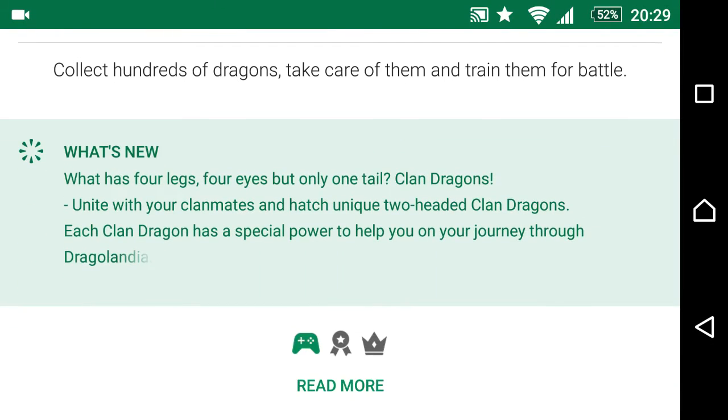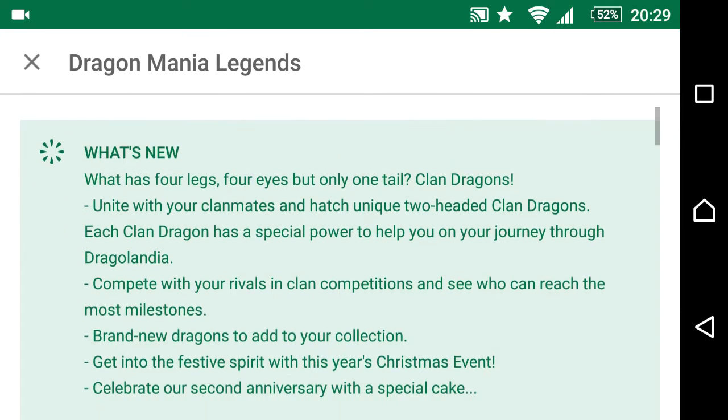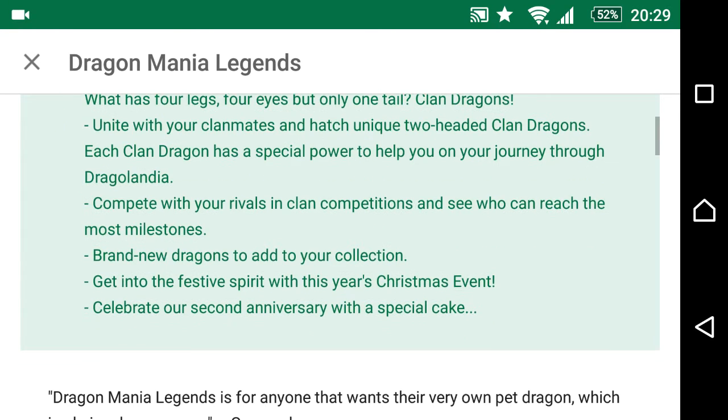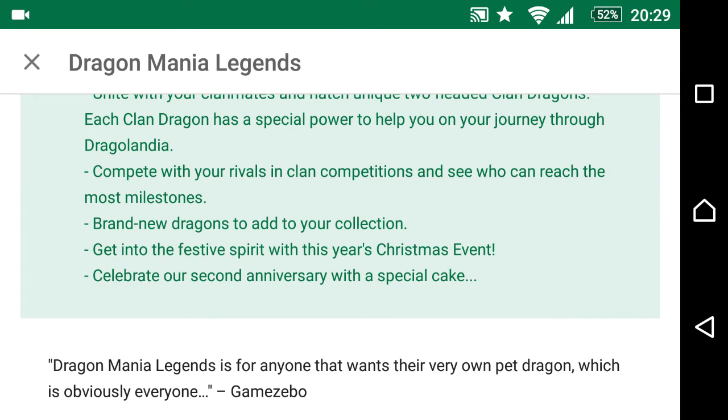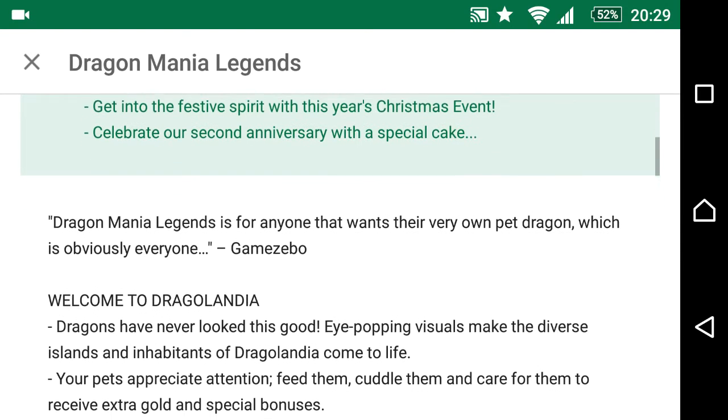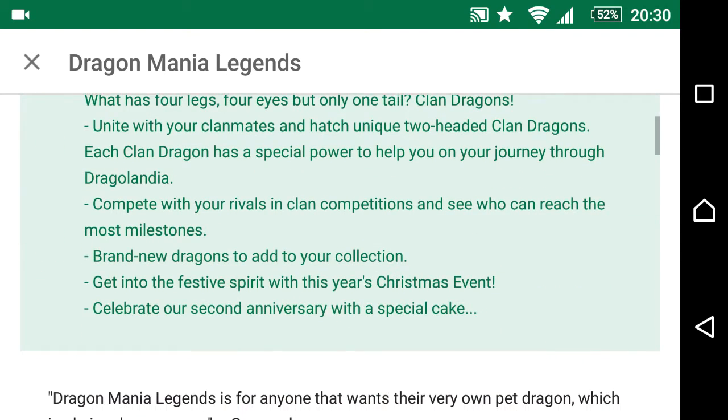In the What's New section it says: 'What has four legs, four eyes, but only one tail?' Clan dragons — unite with your clan mates and hatch unique two-headed clan dragons. Each clan dragon has a special power to help you on your journey through Dragonlandia. Compete with your rivals in clan competitions and see who can reach the most milestones. Brand new dragons to add to your collection, get into the festive spirit with this year's Christmas event, and celebrate our second anniversary with a special cake.